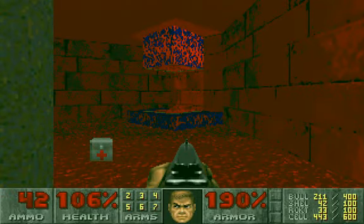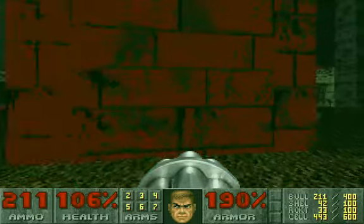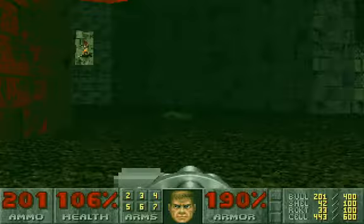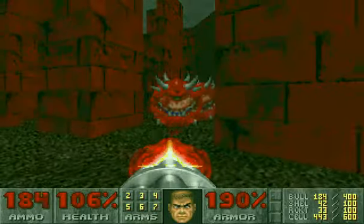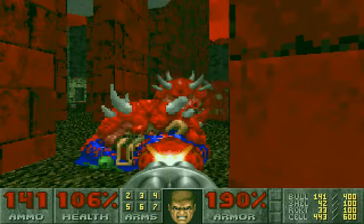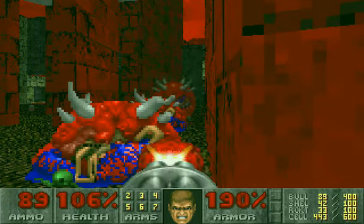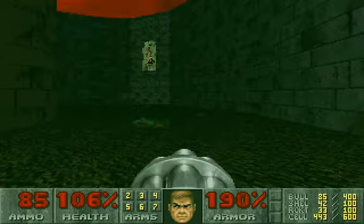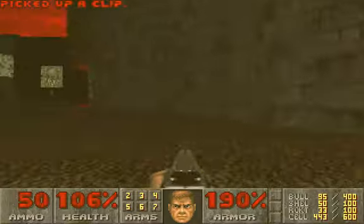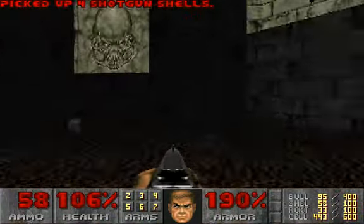I think if we go here we're going to run into some cacodemons, so equip chaingun. Yeah, lots and lots of cacodemons — we're going to just shoot them casually. I don't mind running out of chaingun bullets — well, okay, I do. They are dead. We don't really need the radiation suit anymore because we're not going to go back anywhere with lava, and we're not going to be stupid enough to step on lava.